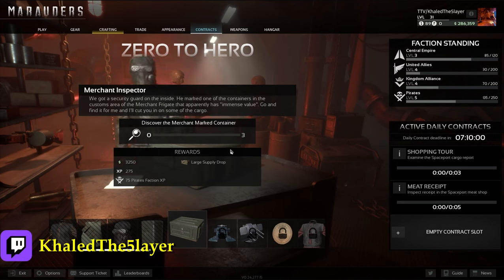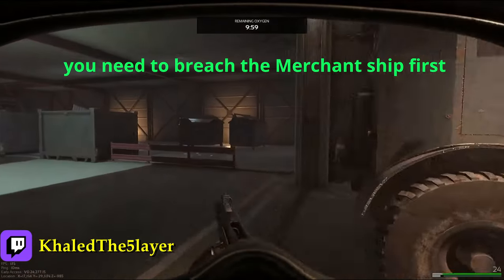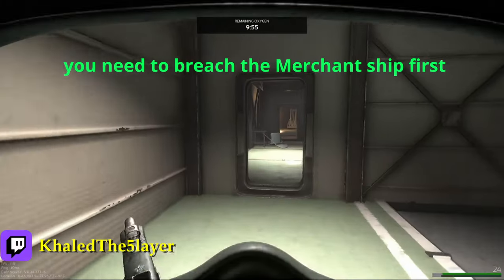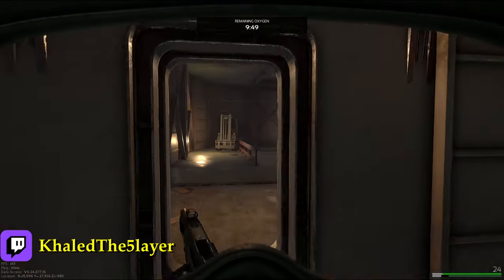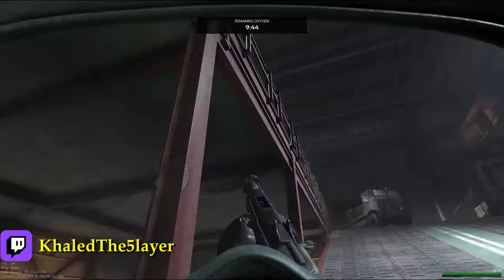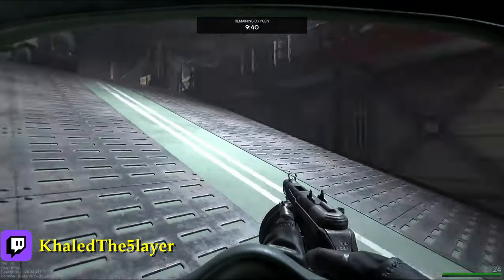Hi, what's up nerds, I hope you're all doing well. Today I'm gonna show you where you can find the merchant container. After cleaning the area, you either spawn from here or from the other side — downstairs over here, or upstairs here, above near the engine, here, here, or here — at the same hanger.